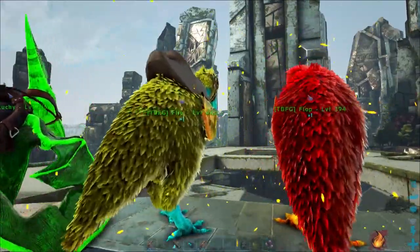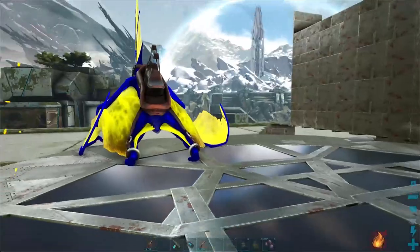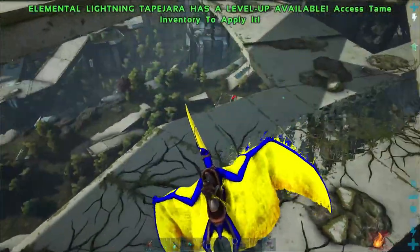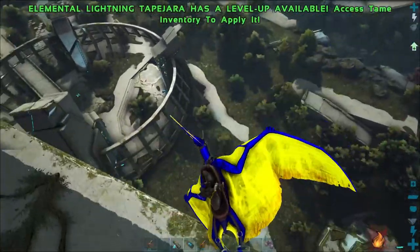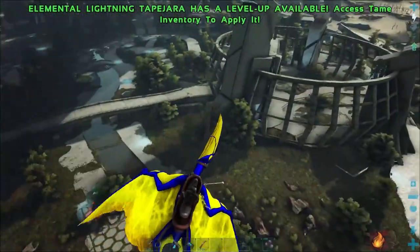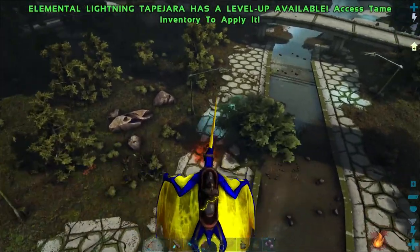This is Flip and Flop, our major guy - the male alpha terror bird with those easter colors, really really cool. We also got an egg from them. We also got this elemental lightning tape jar somewhere between episodes - one of those accidental tames with Otto. He can withstand lightning, just a fun tame to run around with.